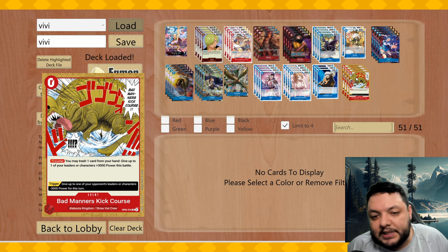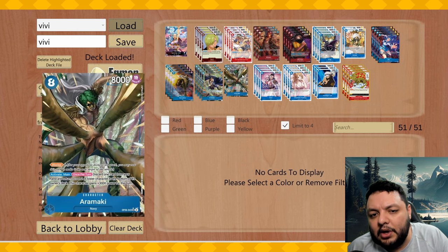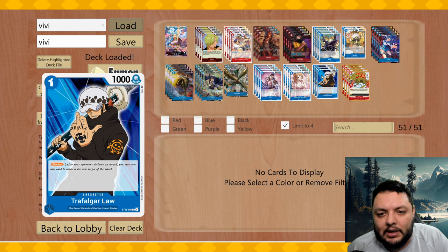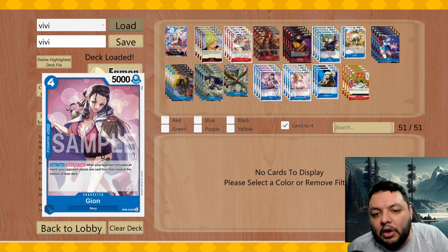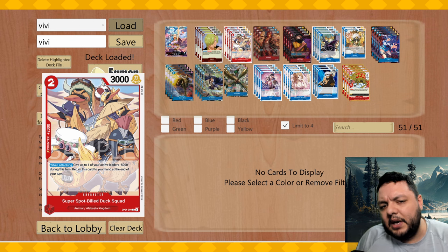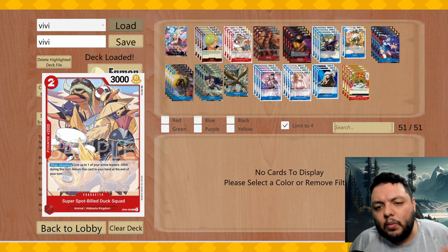That's probably the only change I would make. Everything else was fine. Playing more zero-cost cards that come out of your hand is valuable, since drawing multiples of the big cards is difficult to manage. I'm playing Gion for the Nami matchup — Nami is not going to be easy without it. The 2k counter is also there to deal with small creatures like Makino one-drops.